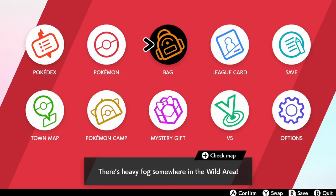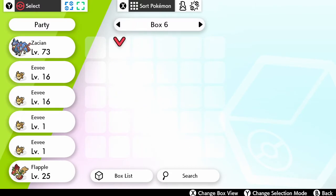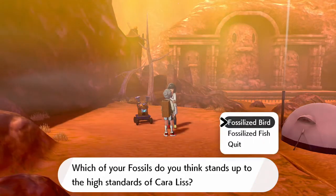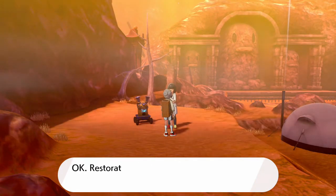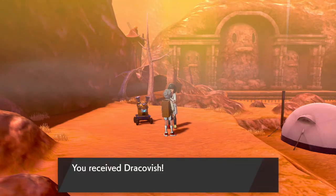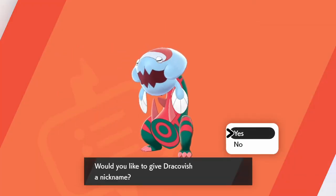Now we're going to get both the fish Pokémon. These are actually pretty good Pokémon if you want to use them in your playthroughs. I'm going to use Fossilized Fish and Fossilized Drake. We got Dracovish — using the Fish and the Drake. It looks kind of creepy, but also kind of dope.